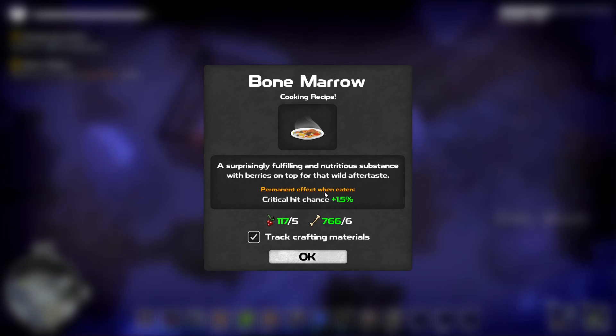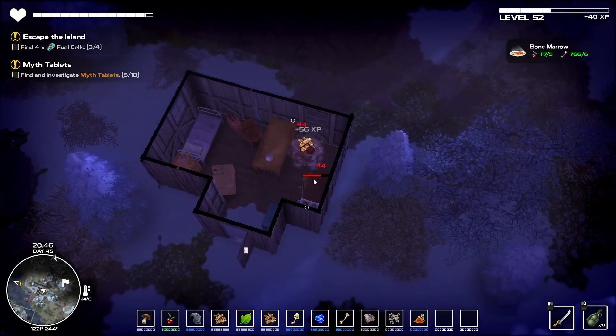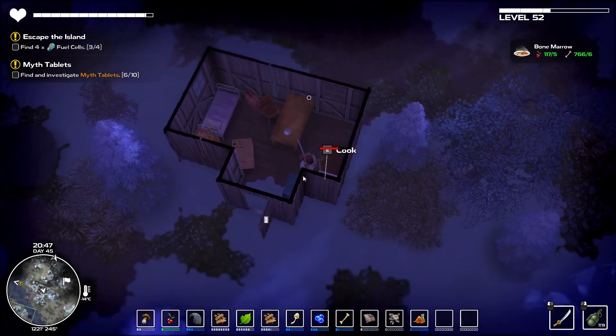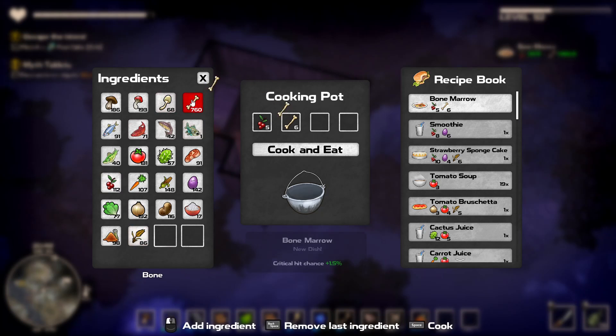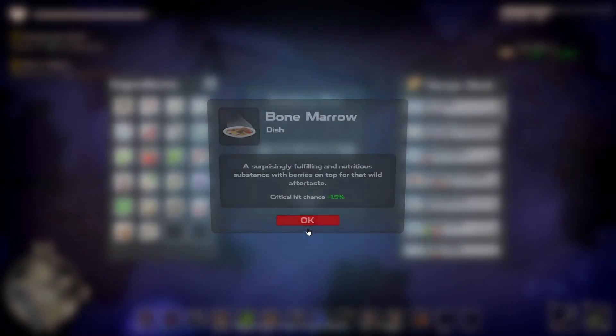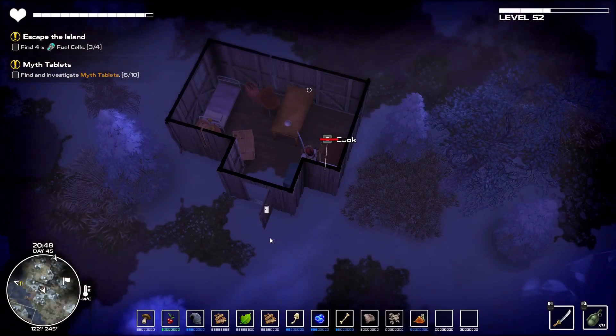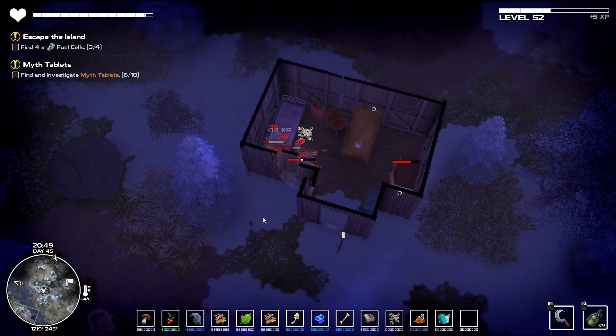Just found a building with some search balls. Oh — critical hit! Critical hit bone marrow, that doesn't sound nice but look at the bones we've got — critical hit chance, oh my god that is good! Let's break that, and check what's on the other side. We need five berries and six bones — there we go, plus 1.5% critical chance. That's a great one, I like it!